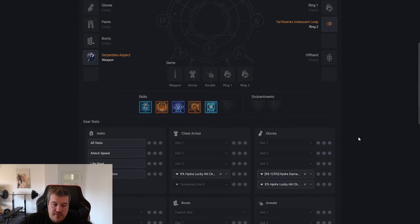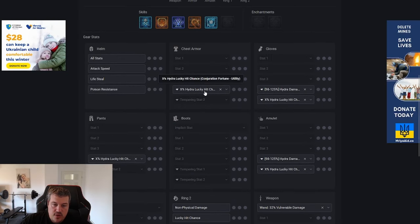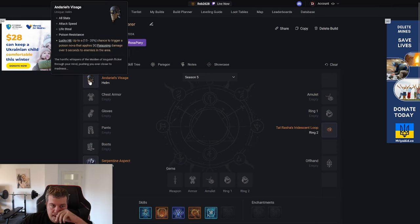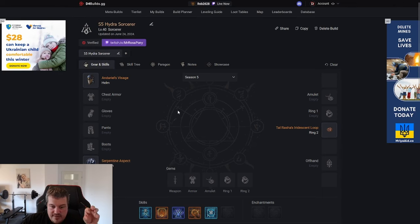One of the temperings we can apply is a Hydra lucky hit chance increase. I was thinking this is interesting because Andariel's Visage has an AoE hit with decent damage — it just got buffed in the recent patch. So how about we proc Andariel's Visage with all the heads of all our Hydras, and see if this can turn the single-target DPS into viable AoE DPS?